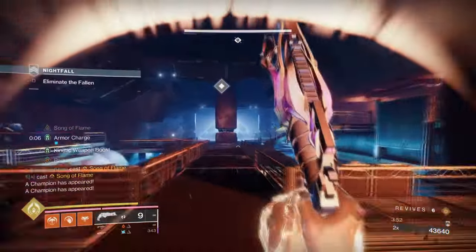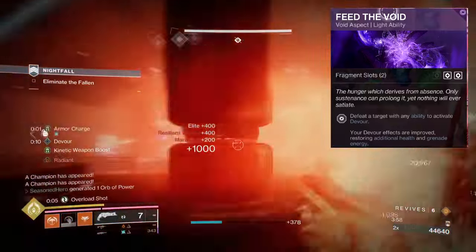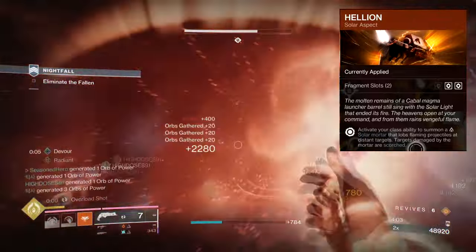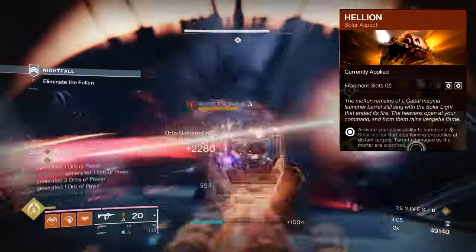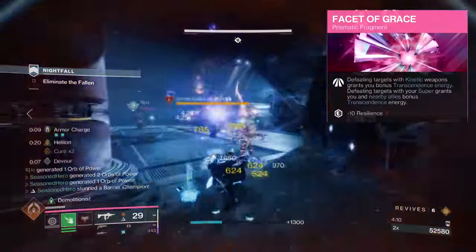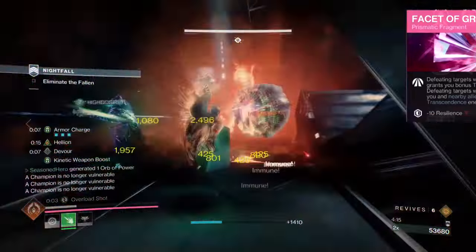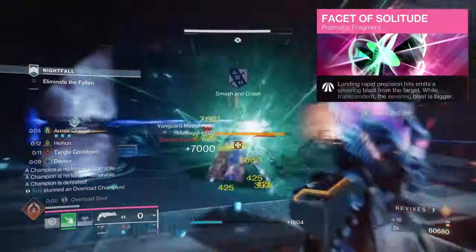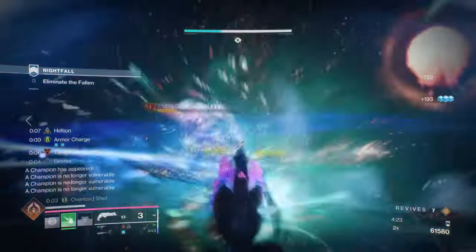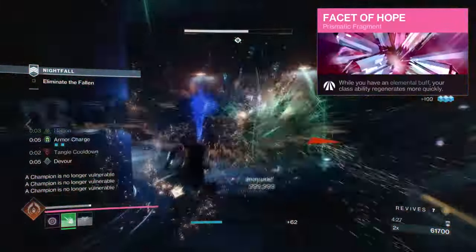For the aspects and fragments, we have the following. Feed the Void, where defeating targets with any ability kills will activate Devour. Helion, where activating your class ability will produce a solar mortar that lobs flaming projectiles at distant targets and scorches them. Facet of Grace, where defeating targets with kinetic weapons grants you bonus Transcendence energy, and defeating targets with your super grants you and allies bonus energy. Facet of Solitude, where landing rapid precision hits emits a severing blast that reduces enemies' damage output. Facet of Hope, where while having an elemental buff, your class ability regenerates faster.